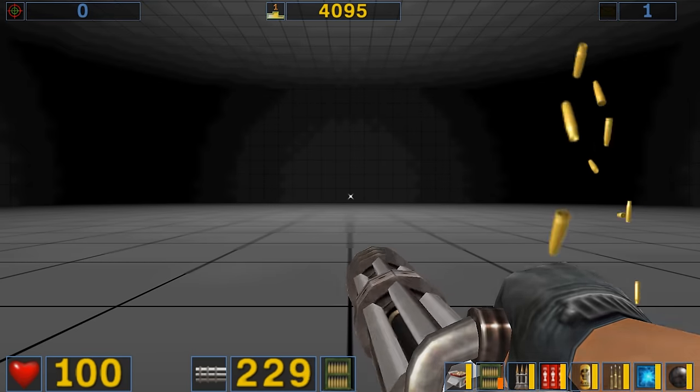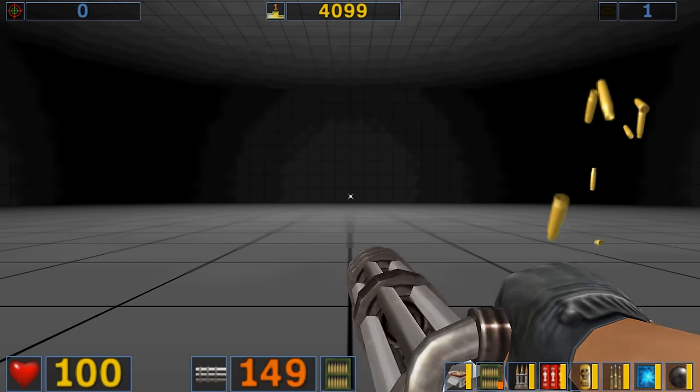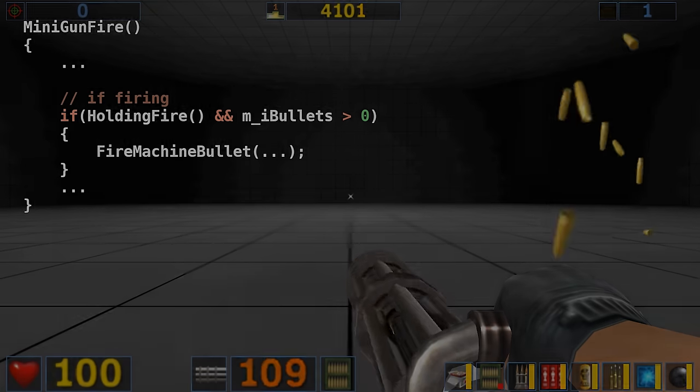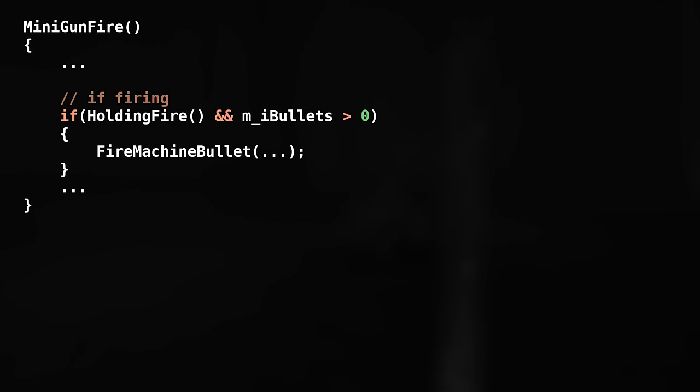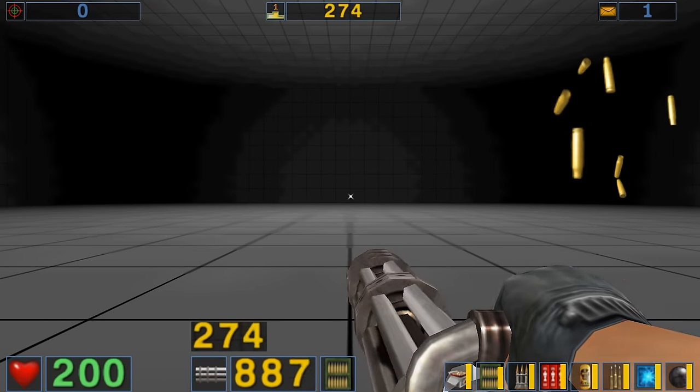By the way, if you're curious about the minigun, which clearly has the highest firing rate of any weapon or monster — the reason it is not affected by the bug is because it never has to call any timers before firing its next shot. It is bound to a tick rate of 20, so 20 shots per second.